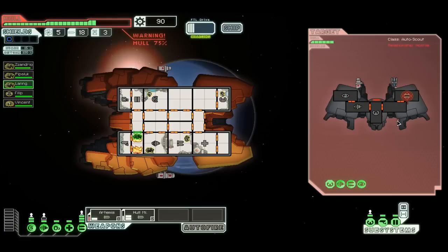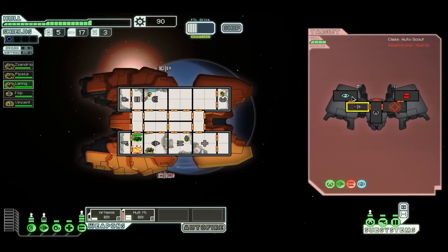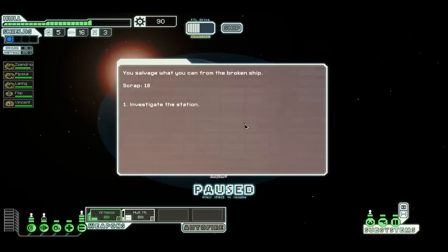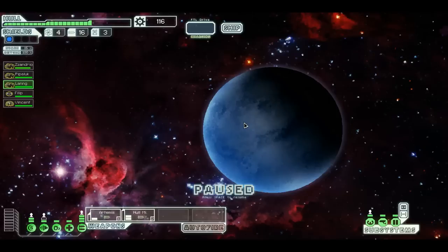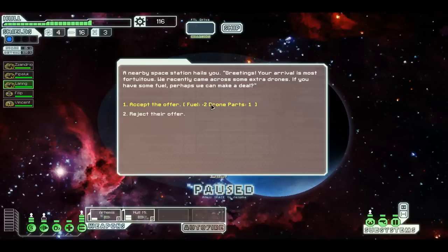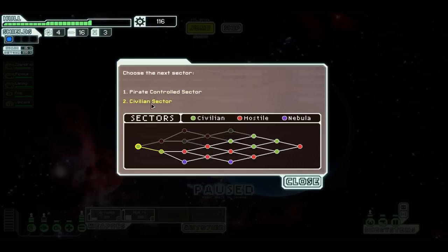Put out the fires. His weapons are down, and this hull missile should destroy him. Anti-ship beam drone — well, we're getting all kinds of goodies. I just need to hit a store now. I'm already low on fuel — that's a bad deal there. Sector 2. Let's go to the pirate sector.